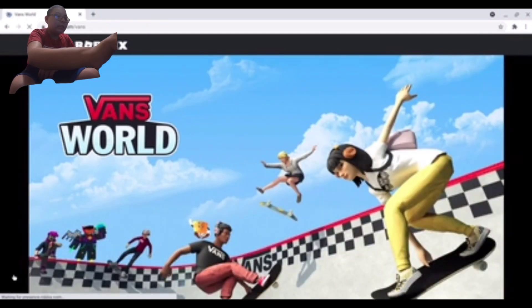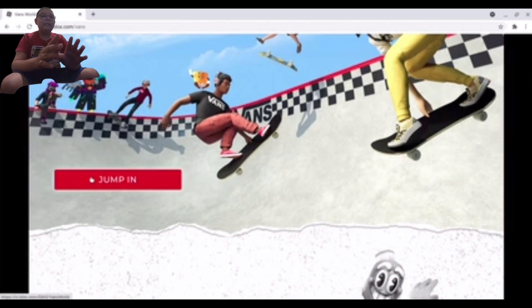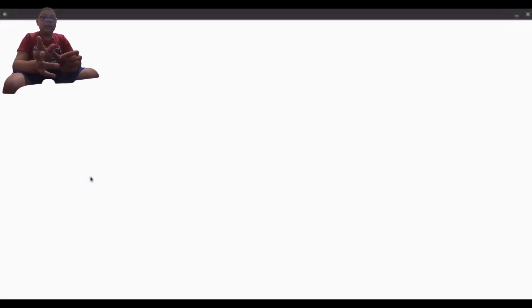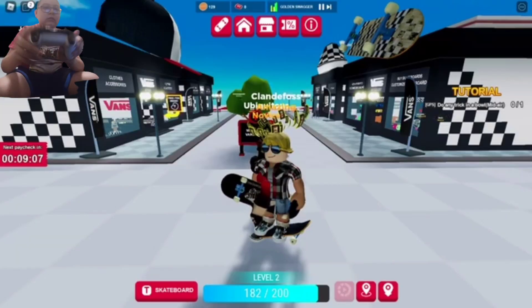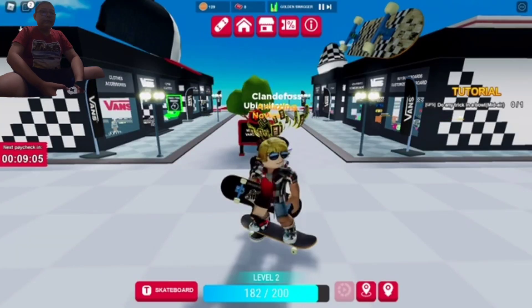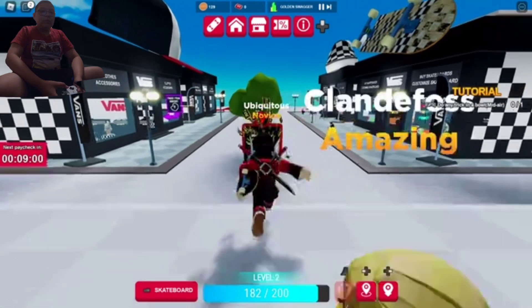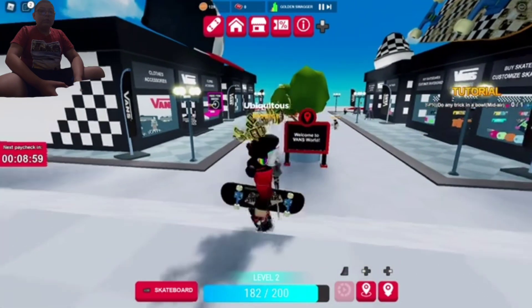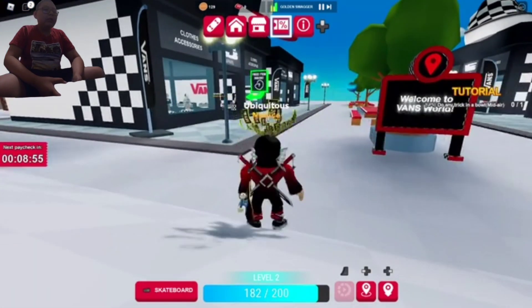First you have to go to Vans — it's a new item that just came out. Press Jump In and I'll see you guys when I get inside the game. Okay guys, here we are in the Vans World.